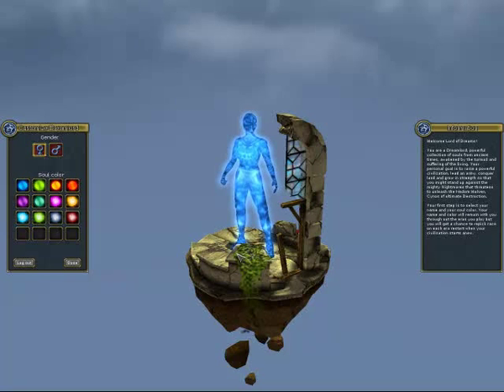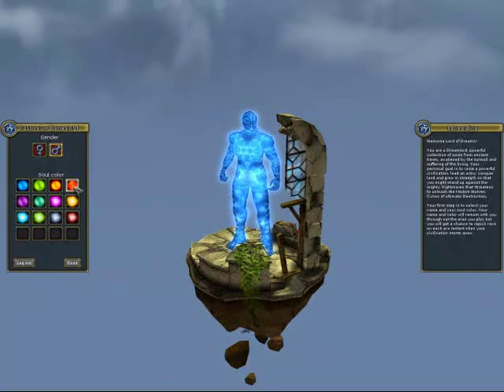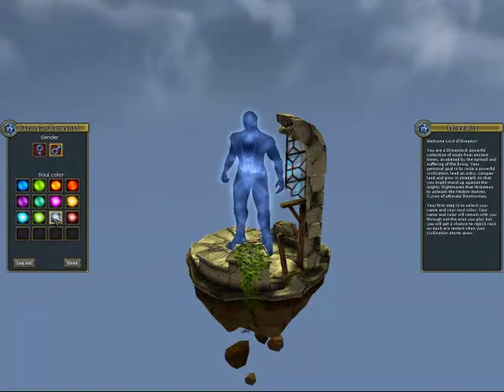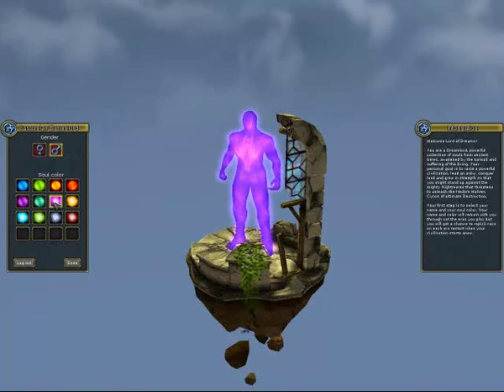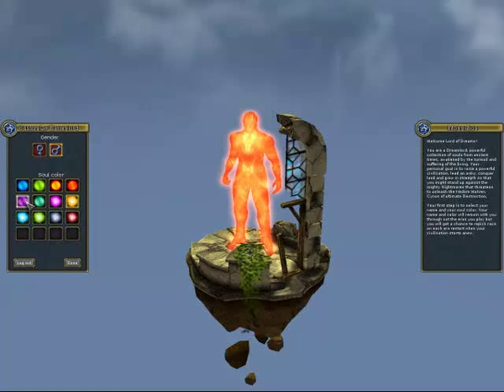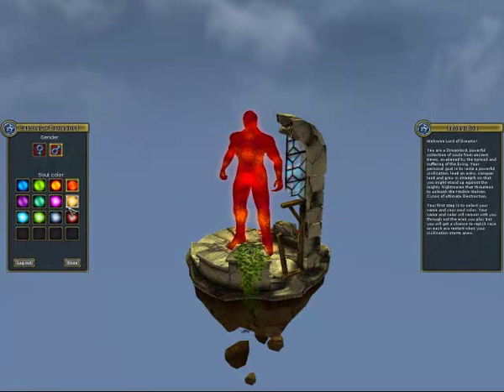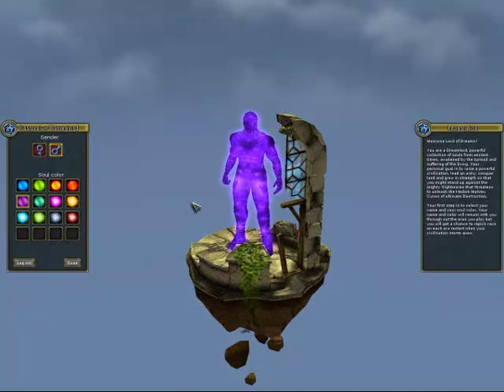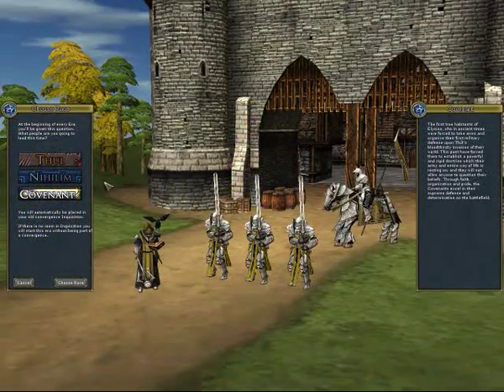First thing to do is to select the Dream Lord, the gender, and the color. So I'm just going to pick something nice — maybe some outlandish color. I'm going with something weird, I'm going with purple. So I've now got a purple male Dream Lord, and now I've got to select the race.